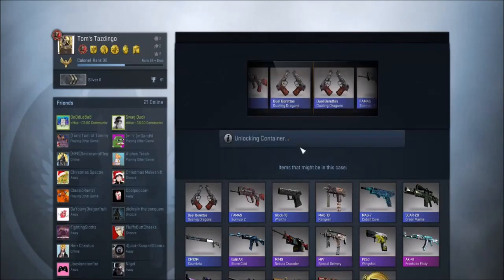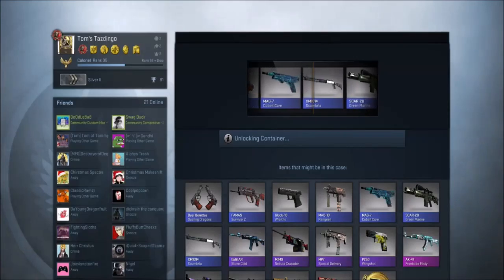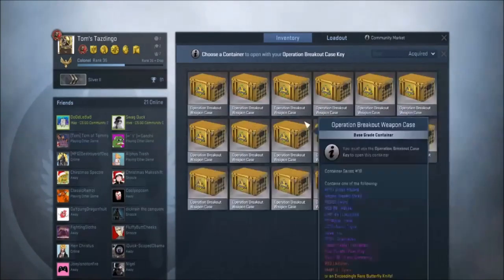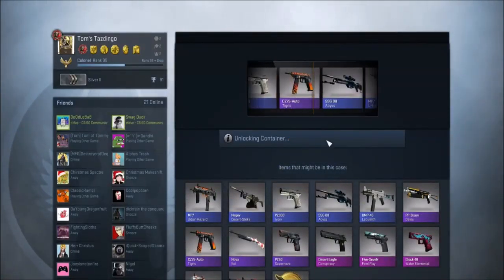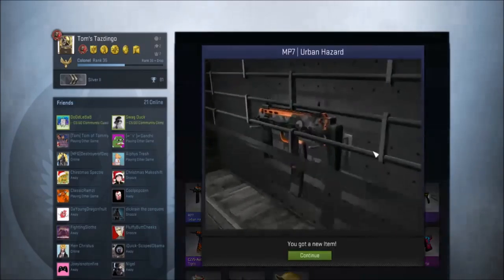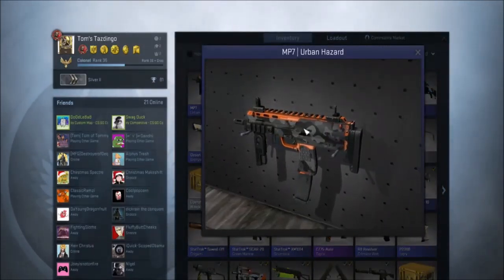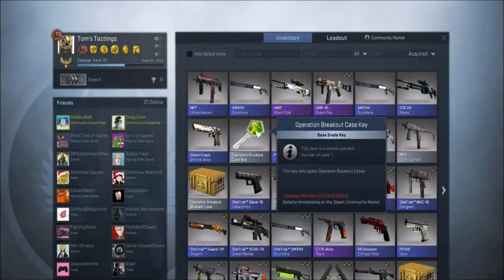Let's go with our second Shadow case key, the last one. Let's see if we can get some shadow daggers. We got the Shotgun, up in this hizzy. We're gonna go for the first and last combination. We get an MP7 Urban Hazard — one of the best guns in the game obviously. It's well worn. I guess you can tell it's well worn.